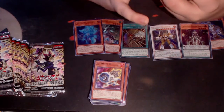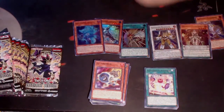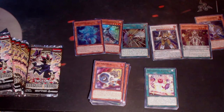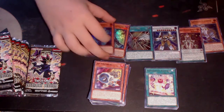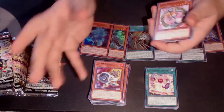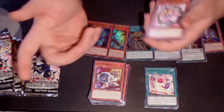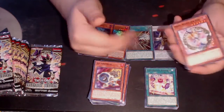Popperup is essentially a Graceful Charity — you send up to three cards from your hand to the graveyard, draw that many cards, then you can special summon that many Performapal, Odd-Eyes, or related monsters. But if you don't, you take 1000 damage per card discarded. So it's like a Graceful Charity but it's also not that good at the same time — it depends on whether you have Called by the Grave with it or not.